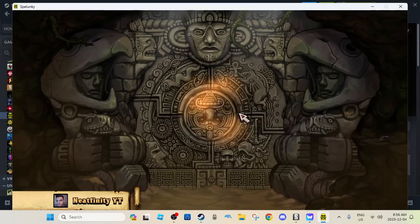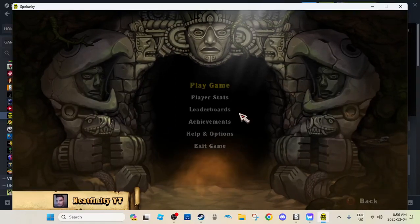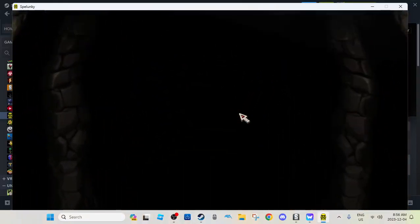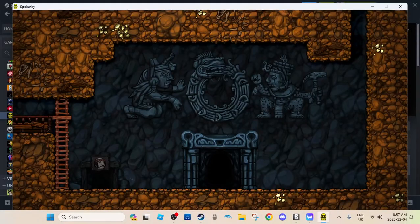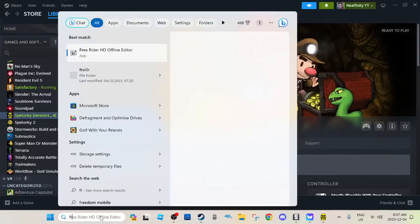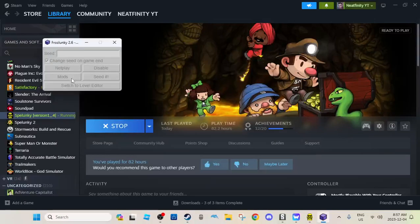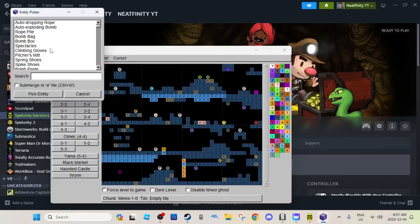I'm just going to speed through this. The level editor works — you just have to be in the game and paused as well. Once you're in the game, just do this. Easy peasy. So pause the game, then go to Frozlunky, open Frozlunky, go to Switch to Level Editor. Let's do what we did before, except this time I'll just give myself one Ankh and one Jetpack.